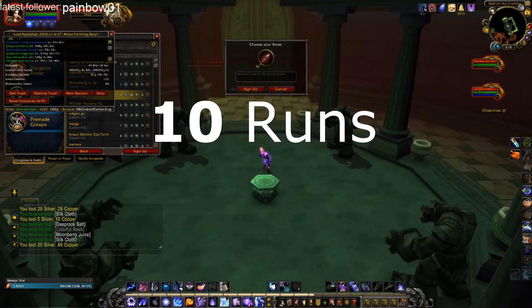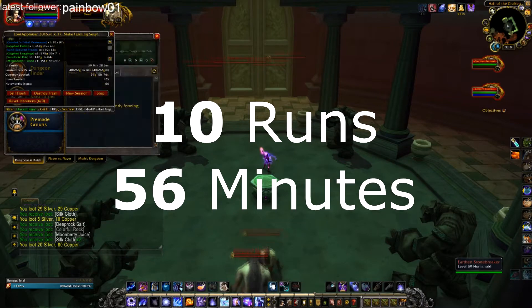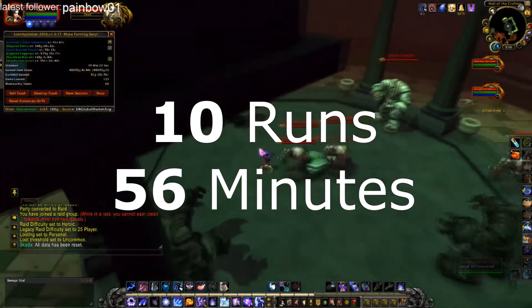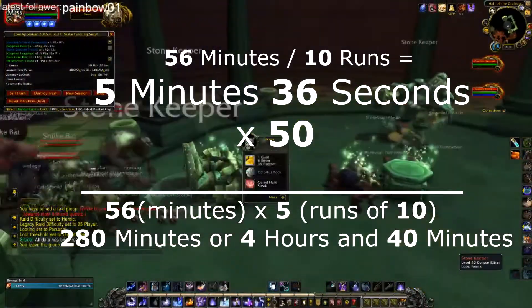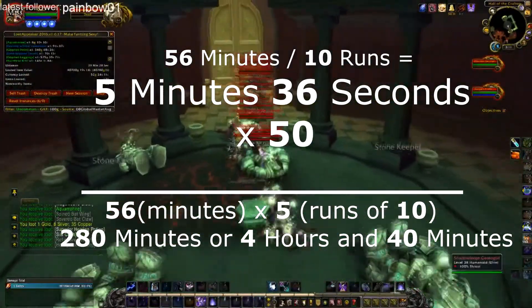On average I can do 10 runs in 56 minutes, which includes a mid-run intermission where I mail the loot to my bank alt. This means each run takes about 5 minutes and 36 seconds. Multiply that by 50 and my total farming time was 4 hours and 40 minutes.